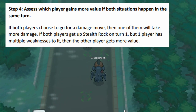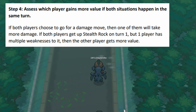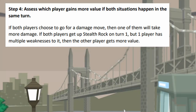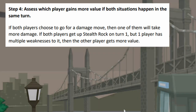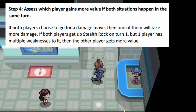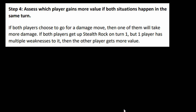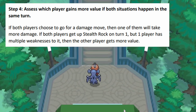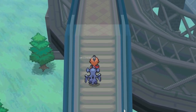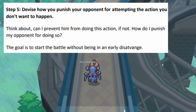Step four: assess which player gains more value if both situations happen in the same turn. If both players choose to go for a damaging move, one of them will take more damage — the one who takes less damage gets more value. If both players get up Stealth Rock on turn one but one player has multiple weaknesses to it, then the other player gets more value.